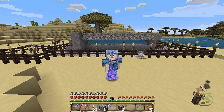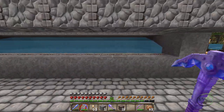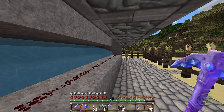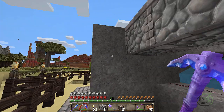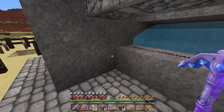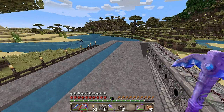Behind me you'll see a failed attempt at an obsidian generator. I want a gold XP farm and for that you're going to need a truckload of obsidian. The premise is there's water flowing and you place your redstone right underneath it - each one of these contains lava. You press the switch, the lava jumps out and hits the redstone, becomes obsidian. Apparently Minecraft has fixed that bug so the obsidian generator no longer works.